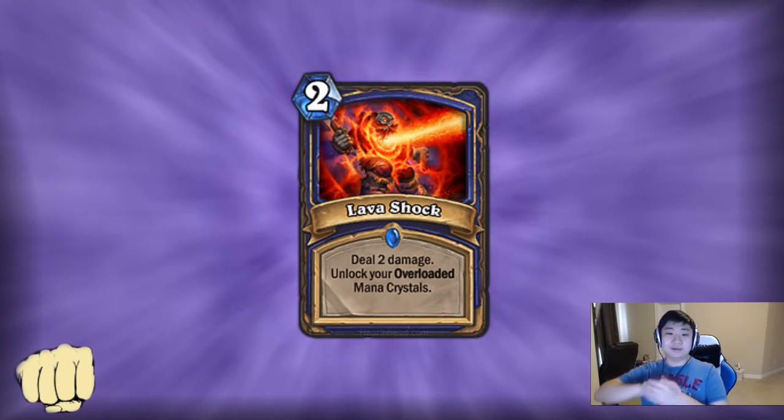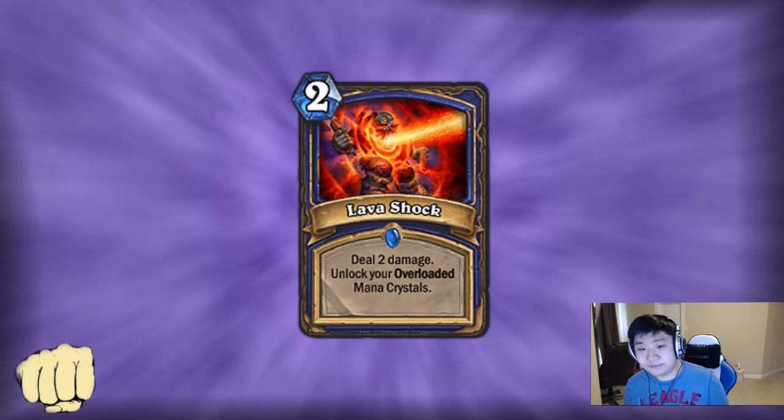Lava Shock: 2-mana deal 2 damage, unlock your overloaded mana crystals. I don't think it's very good. Shaman has so much of this effect already — Rock Biter, Lava Burst, Crackle, Lightning Bolt. There's no reason to have another one, and to unlock your overloaded mana crystals occasionally isn't consistent enough — it's too situational.